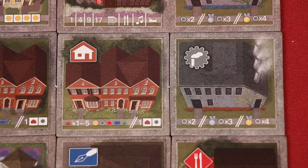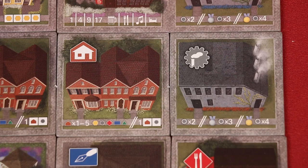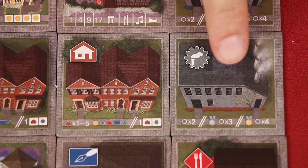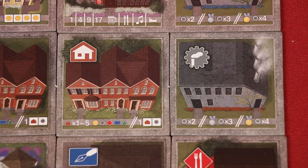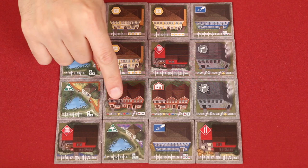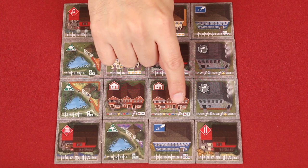Houses are worth one point for each type of building that you have in your city, regardless of the amount of each type. So if your city only has taverns and offices, your houses would be worth two points each. If your city had all five of the other types of buildings, then each of your houses is worth five points. However, nobody likes to live next to a factory — any house with a side adjacent to a factory is worth a total of one point regardless of the other building types in your city. This house is in a city that has all five of the different building types, so it's worth five points. This one is in the same city, but unfortunately it's next to a factory, so it's only worth one point.